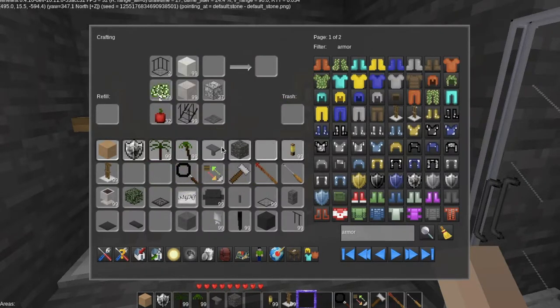Since we are in the nuclear reactor vessel, we're going to want the lead armor. So here's our armor. Where's my lead? Lead boots, lead chestplate — we have the lead boots, we need the lead leggings. Lead leggings. And we need the lead helmet.